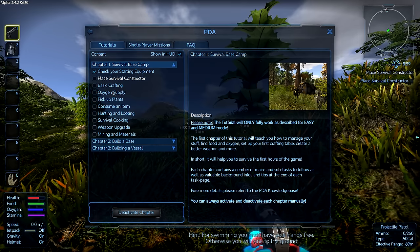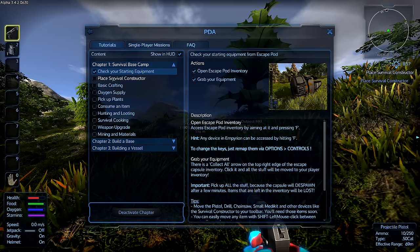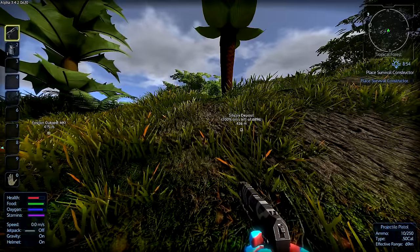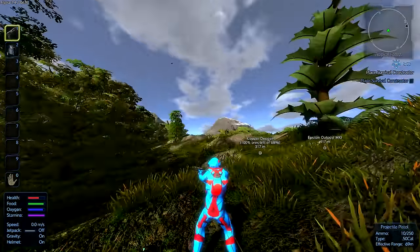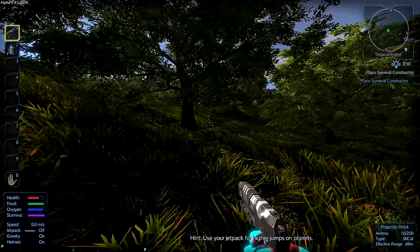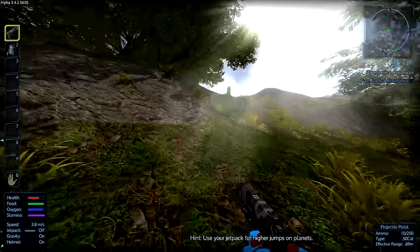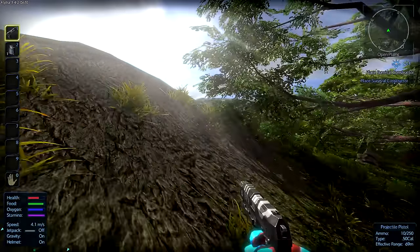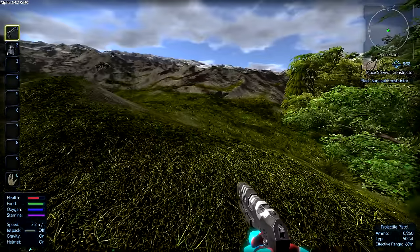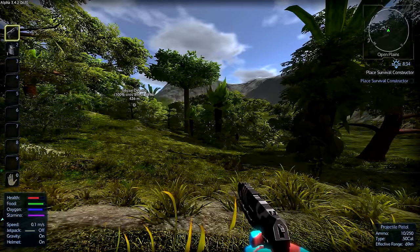Check this out — you've got a PDA with a tutorial section, single player missions. You can skip stuff or manually complete it. You can go to third person if you want and use your jetpack for higher jumps. Since this is a first time playing, we're gonna go through the tutorial.